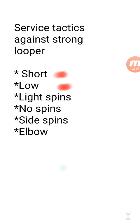Side spin is also very important. Side spin is very difficult to loop, and even if a good looper can loop a side spin ball, you will get a good idea of where the bounce will go, and you can easily attack the ball after the bounce of a side spin return.